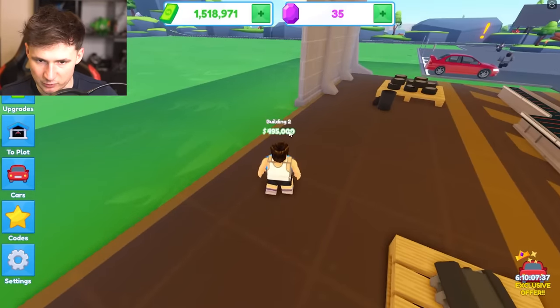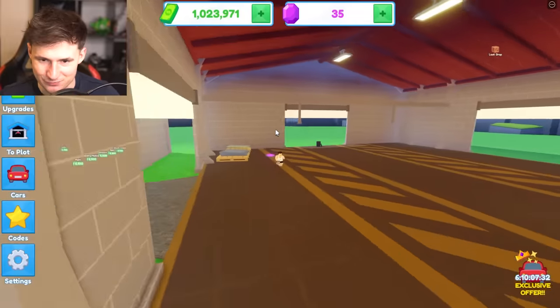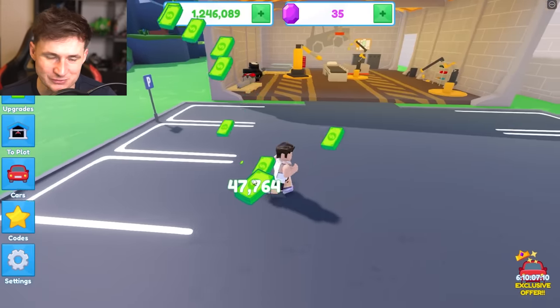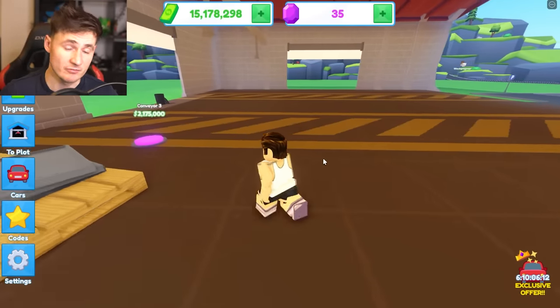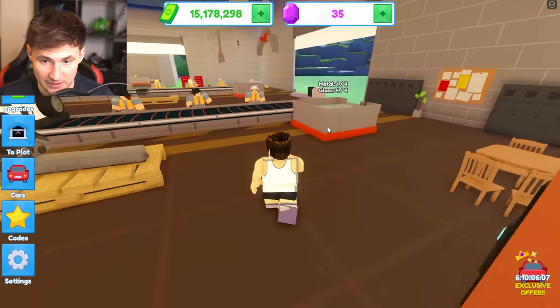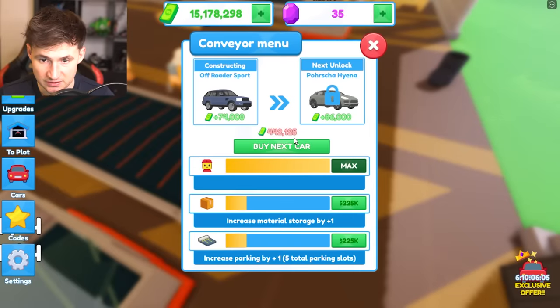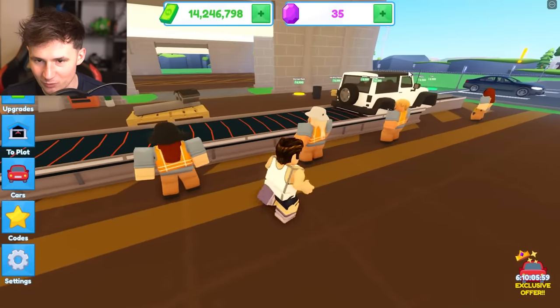You're maxed out — what we're going to do is get building two. The conveyor belt is expensive. I'm so sad the Ferrari is only 40k — it should be millions. Since we have $15 million, let's go for conveyor belt. But before we do that, we've got to start making G Wagons — the one and only.